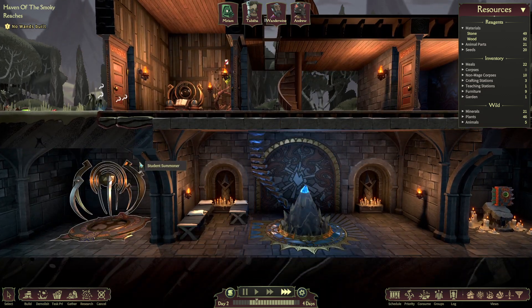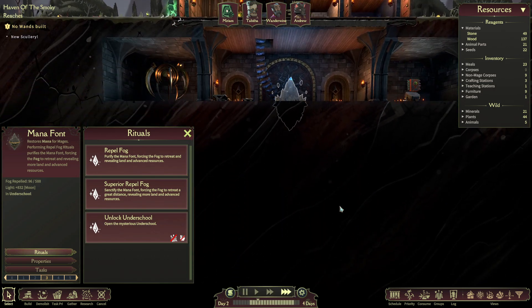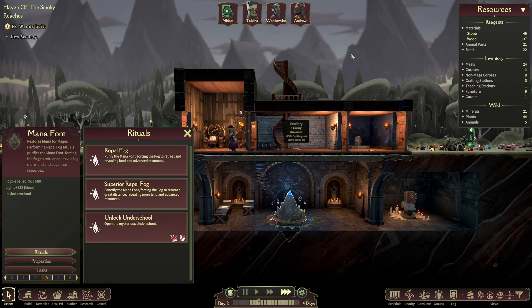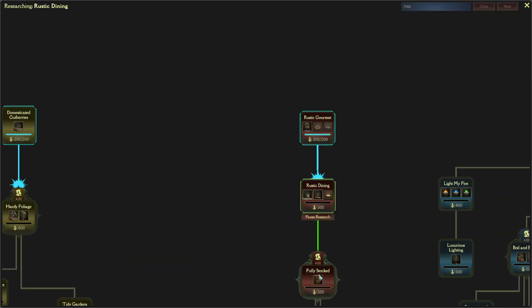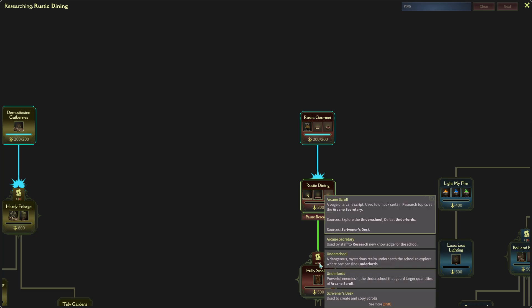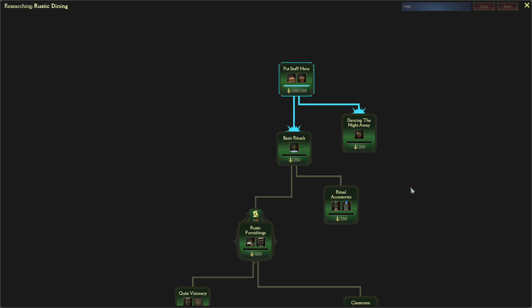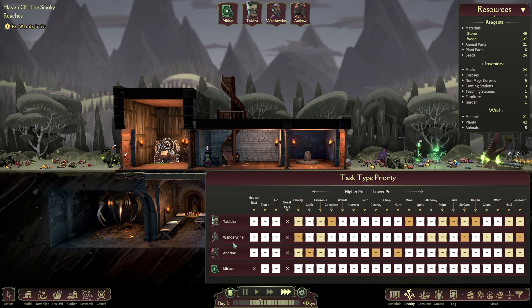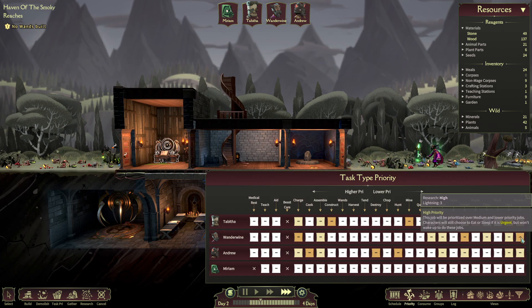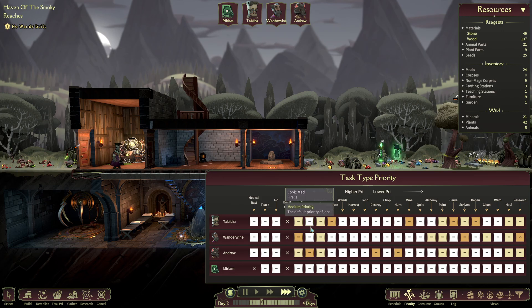Before we can get to the advanced stuff, we're going to have to go get the Underschool unlocked. Once you win the battles, you get some arcane scrolls and other resources. We can do all the very top stuff we can research, but down here it's like we need four arcane scrolls. I'll do some entertainment next. The lightning guy is going to be the best for research — we'll have him prioritize that, and then cooking for Andrew.